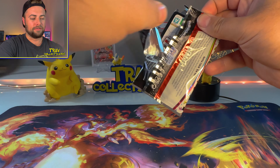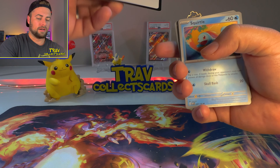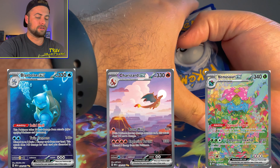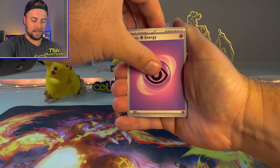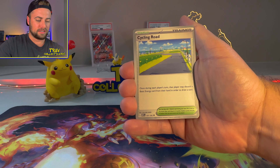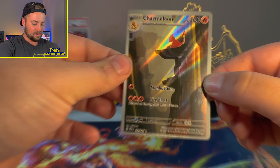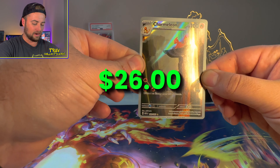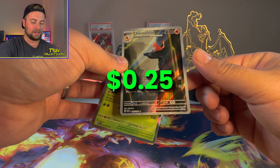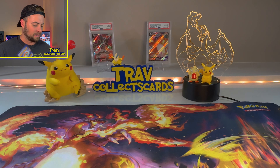Moving right along — there's been a lot of talk online that there are god packs in this set, so we're definitely hunting for one. We'd love to see any Charizard, Blastoise, or Venusaur action. Starting this pack with a Psychic energy: Squirtle, Lickitung, Venonat, Pidgey, Lapras, Cycling Road, Scyther, Dewgong reverse — and then a Charmeleon! We got the Charmeleon art rare card on the cliff side. That's such a cool card! And Beedrill behind it. Let's go!